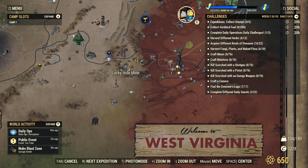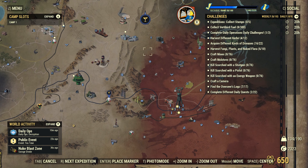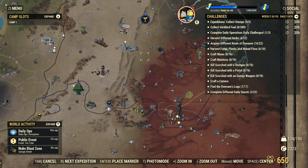I know someone who farmed 15,000 lead in just an hour from Lucky Hole Mine using this method, so you guys can definitely do it. This is going to be a necessity for the upcoming junk farming videos I'm posting, and you can use this technique for pretty much every single one of them. Peace out guys.